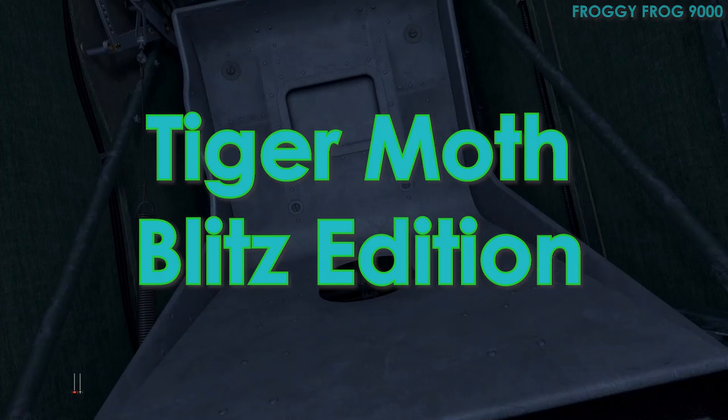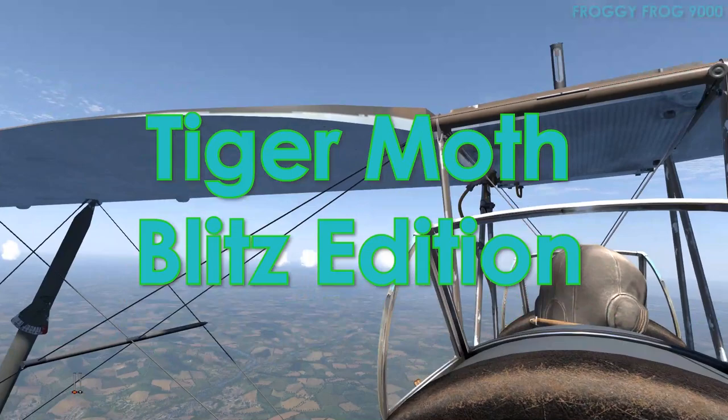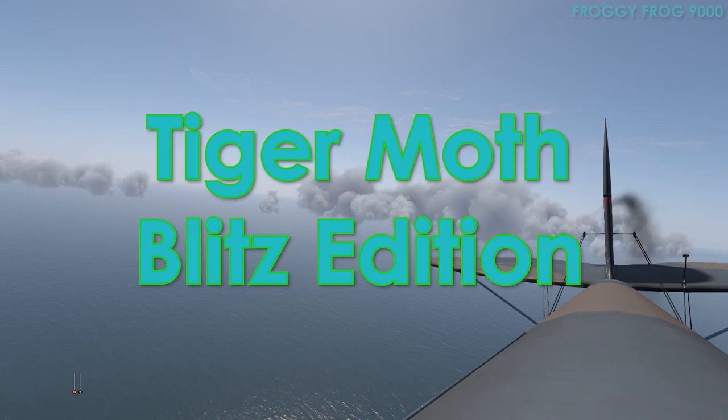Let's go for a fly in the Tiger Moth. This one is in camouflage and there's two people on board — the pilot sits in the rear seat. I don't remember the graphics being this good. This is Cliffs of Dover Blitz.